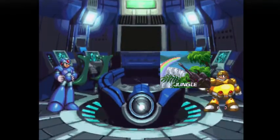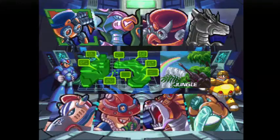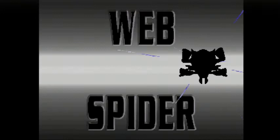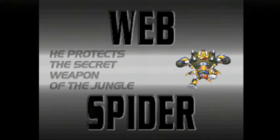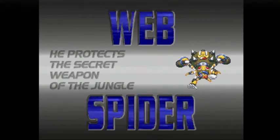Normally you're supposed to go ahead against Frost Walrus in the snow base zone, but we're going to go ahead with Web Spider first to get a Dr. Light power-up in that stage. I also did not do any editing on this boss fight. Wink.